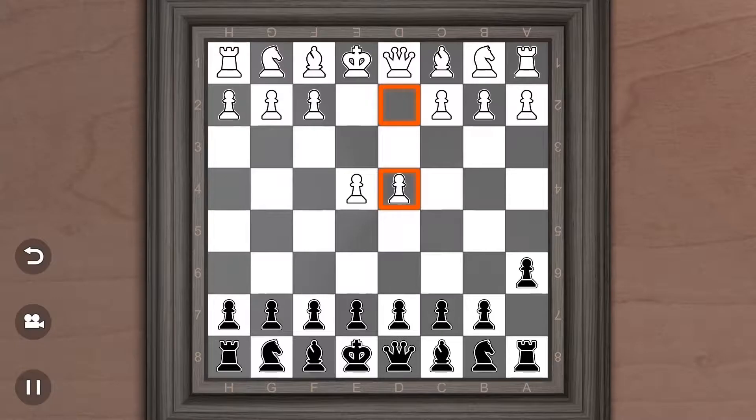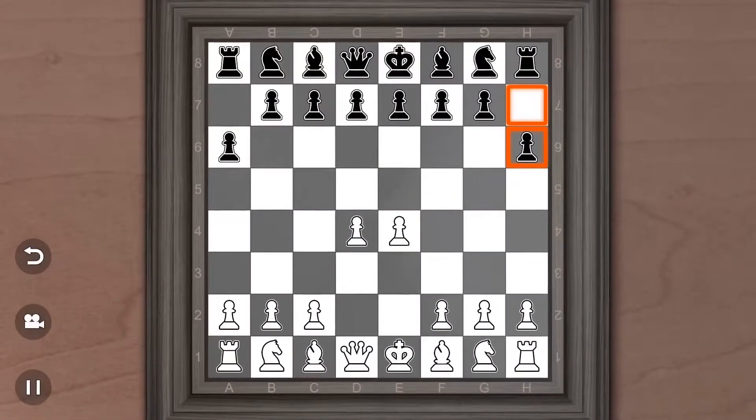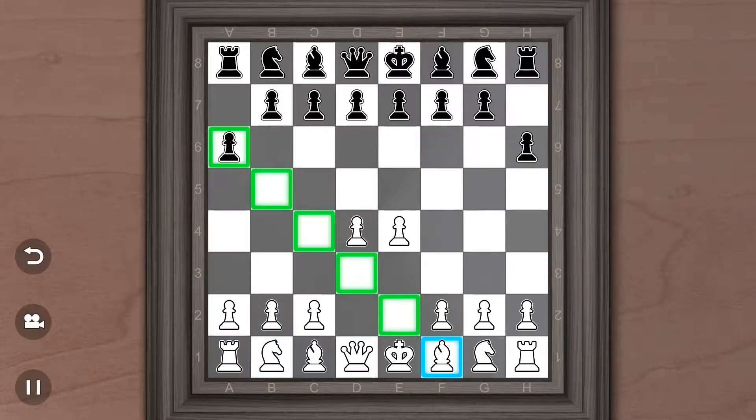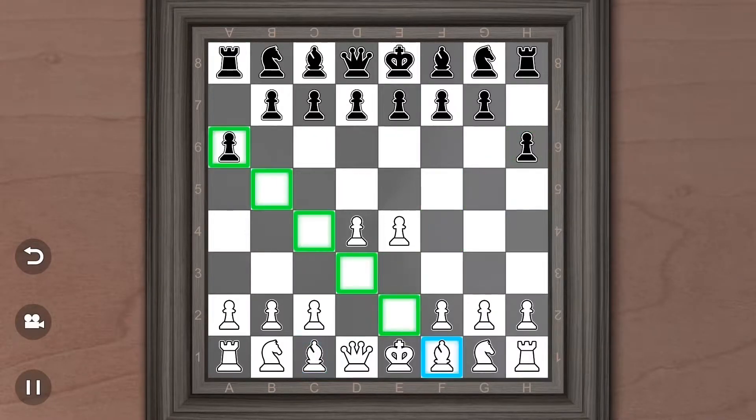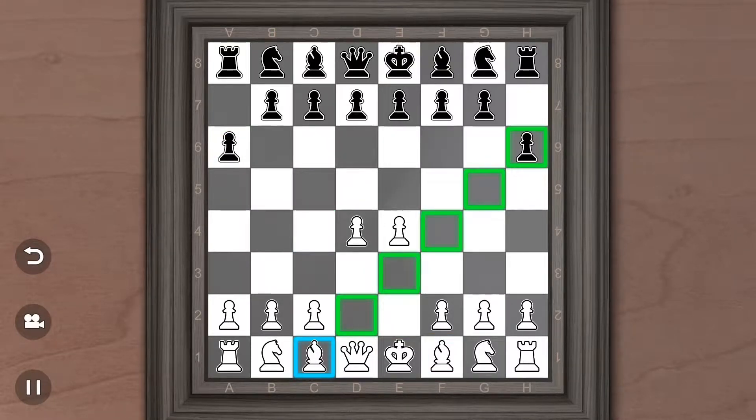From here, most people play E6 if they play the St. George. I usually play H6. What this really does is it kind of stops the Knights from being able to get onto the B5 and G5 squares. It also prevents the Bishops from getting on those squares as well. So it's a very passive opening. If your opponent's never seen it before, it's going to throw them off at least a little.